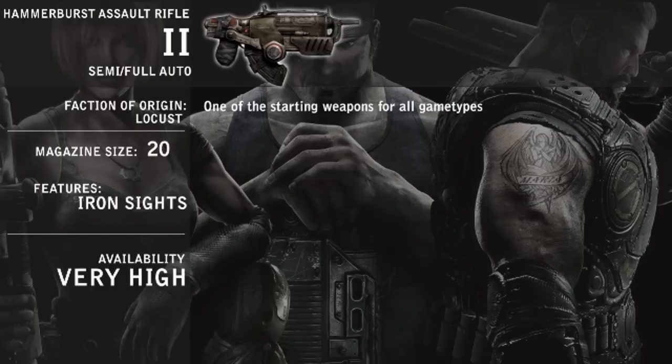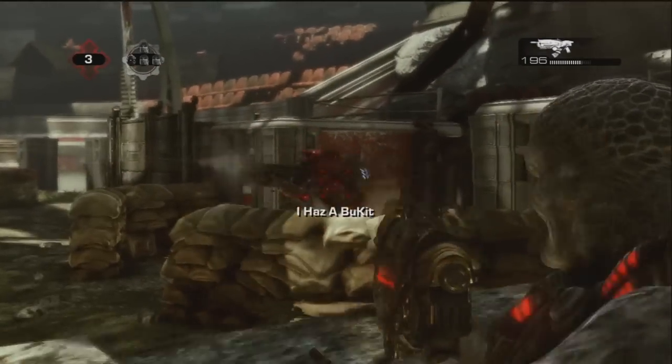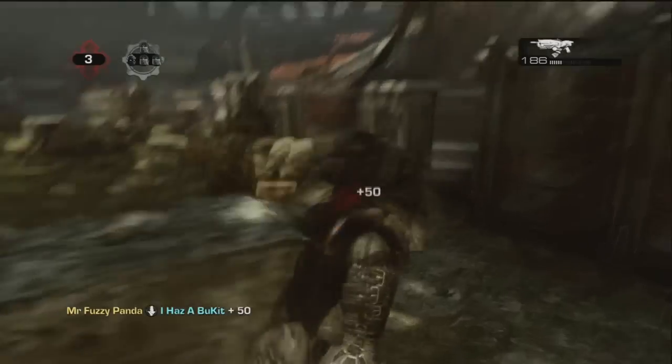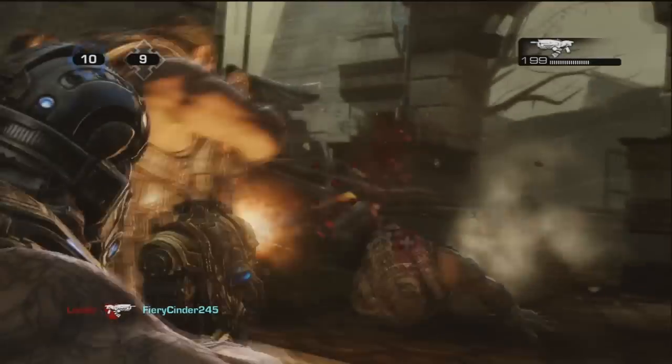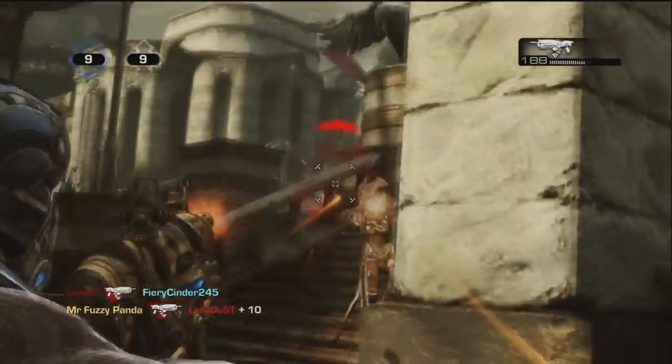In-game, the Hammer Burst features a variable firing rate. The trigger can be held to fire a steady but slow stream of bullets, or you can markedly increase the firing rate by tapping the trigger as fast as you can. With its high damage, firing semi-auto greatly increases your damage output and can become quite fearsome.